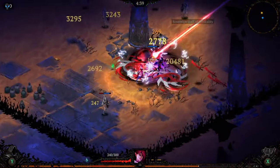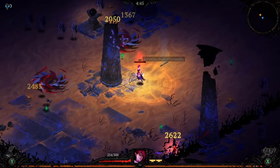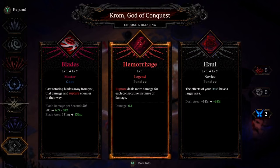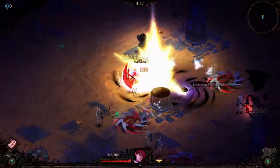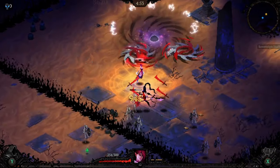Ideally when you're doing a run like this, if you could land the Master Haul, that'd be perfect — ideal. We just don't have a lot of re-rolls on the build. If we had more re-rolls, we opted for taking the extra Master and Legend offers instead. Here we've got Haul over to the right. The bigger it gets, the easier things are going to get for us.